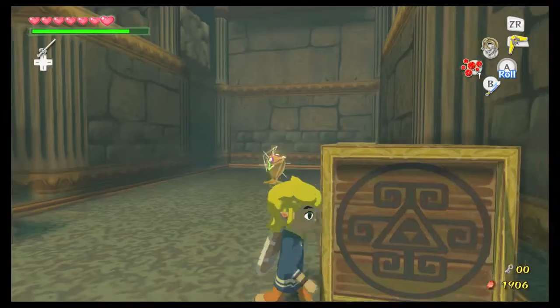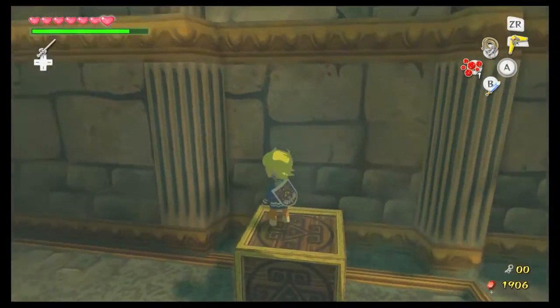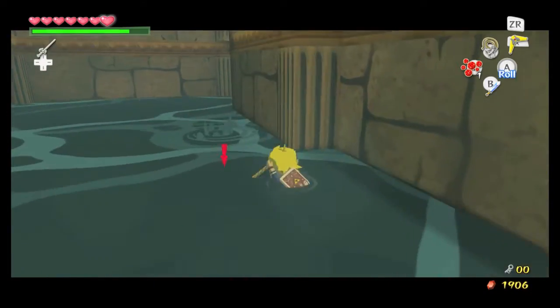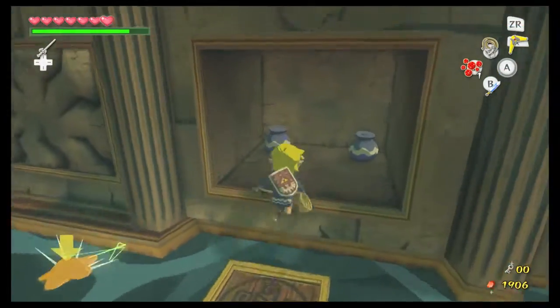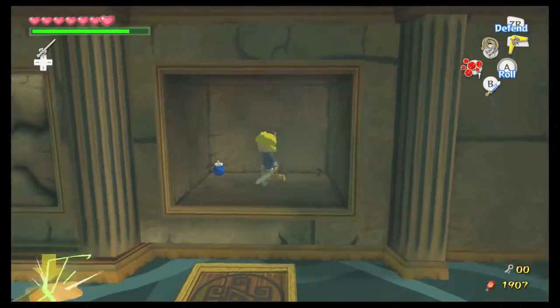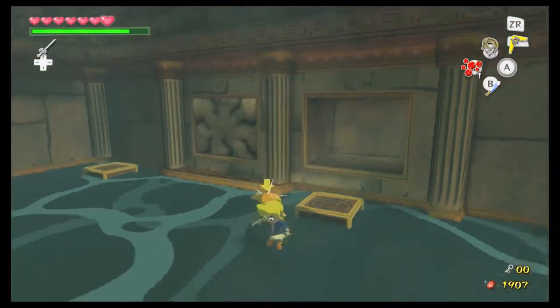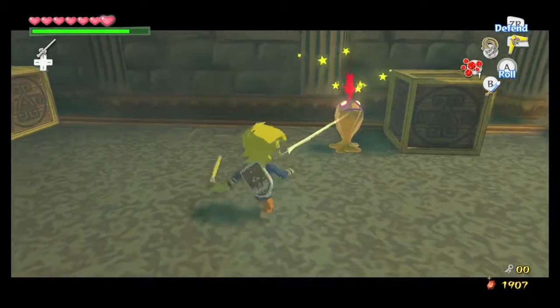Now that we're in here, there is a Yellow Chew. Hi, Mr. Yellow Chew — he gives us red jelly. Interesting. Yellow Chews don't actually have their own jelly. It's not like in Twilight Princess where Yellow Chew jelly is used for lantern oil.